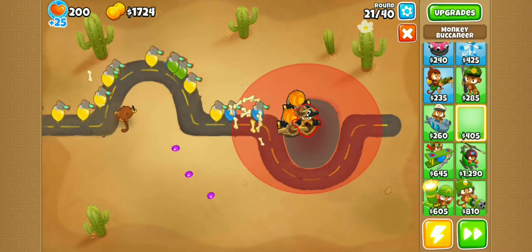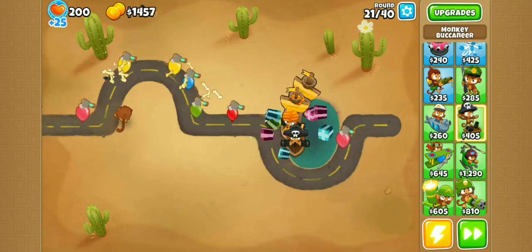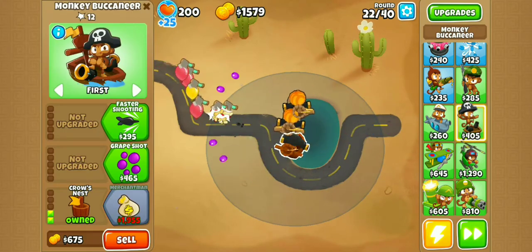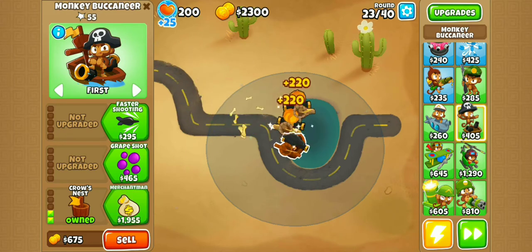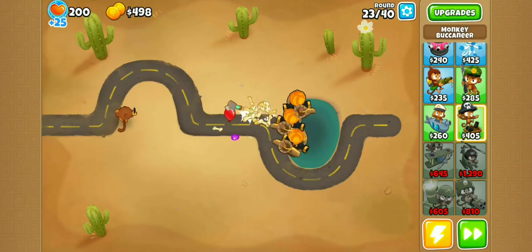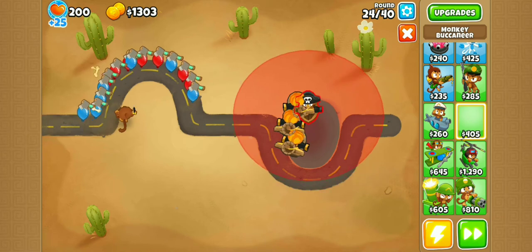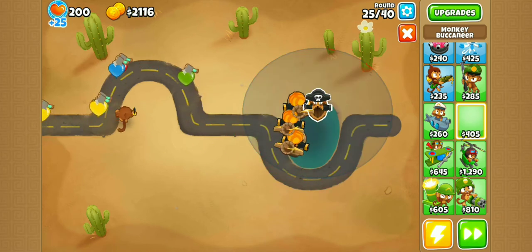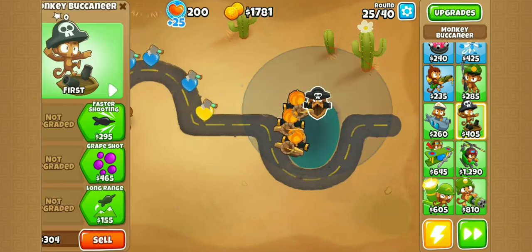Now we're going into our third Merchantman. This is one of the reasons I love End of the Road — it's got so much space for banana farms, Merchantmen, and overpowered farming in general, because there's a lot of water space which means you can get a good Buccaneer farm going early. I think it is the track with the most amount of placeable space in the game, which is really nice.